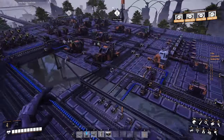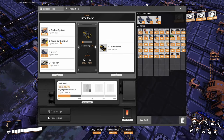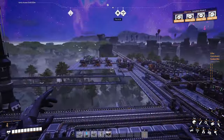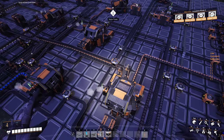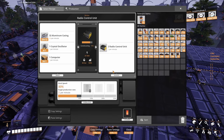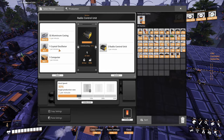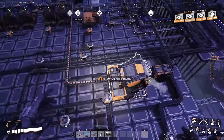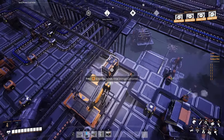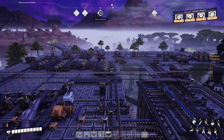Thermomotors are right in here. Cooling system across the street, of course. Radio control units recipe with aluminum casing from the aluminum factory, crystal oscillators from here because we were not using them. One computer. This guy is producing turbo motors for that one - they were going straight into that manufacturer. Let me show you the modular engines. I made a full production line for them. I took the rubber from the main line - that's where I upgraded it. Motors and smart plating. Smart plating done here with reinforced iron plates and wire. Rotors done with pipes and wire. These guys are making the stators.